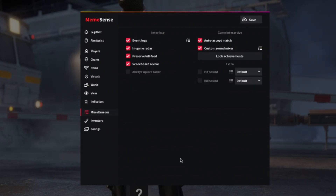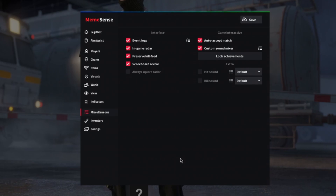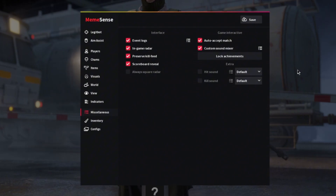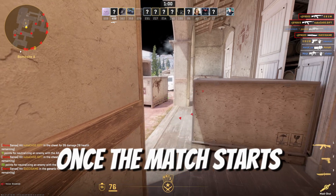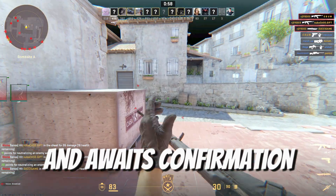In the miscellaneous tab, you have other options you'll find extremely useful. For example, auto accept match — please tick that box and use this option. Some people jump into a game and then do nothing once the match starts and awaits confirmation. Don't be that person.